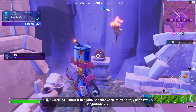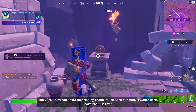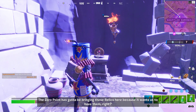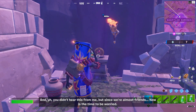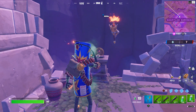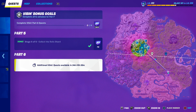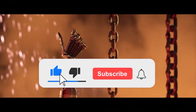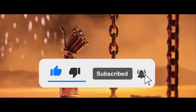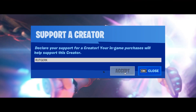There it is again — another zero point energy shockwave, magnitude 7.2. The zero point has got to be bringing these relics here because it wants us to have them, right? And you didn't hear this from me, but since we're almost friends, now is the time to be worried. And that's it — that's the final stage of Part 5 of the Vibin Quest. Part 6 will be available in 34 days, so that's halfway through August. Leave a like if this video was useful, subscribe to my channel, make sure you turn on notifications so you won't miss a single video. My name is RutgerK, thanks for watching and I'll see you in the next video.